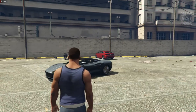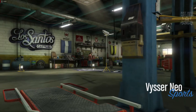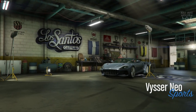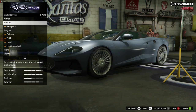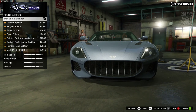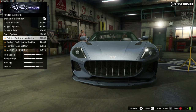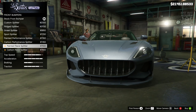As you pull into LS Customs you'll see the Viszner Neo is in the Sports category. To start this build, as always, we're going to go to armor and purchase 100% body armor, then go to brakes and get the race brakes. For the front bumper we do get a nice amount of options, but it actually says 'splitter' rather than bumper, so it looks like we're just getting splitter options for the Viszner Neo.